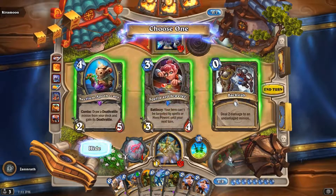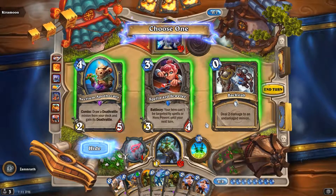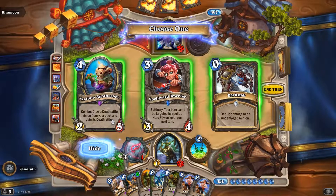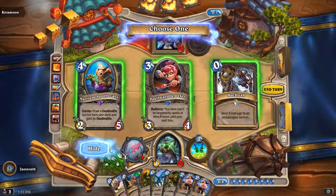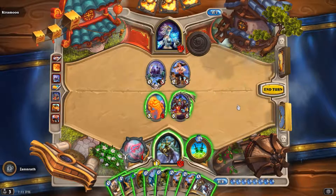My opponent really likes to set up for the trade and then not go for it. Your hero can't be targeted by spells or hero powers until next turn. Draw a Deathrattle minion from your deck and gain its Deathrattle — that's not going to hit. Backstab is not bad I guess. And what is this — secretly discover a dragon in Deathrattle.